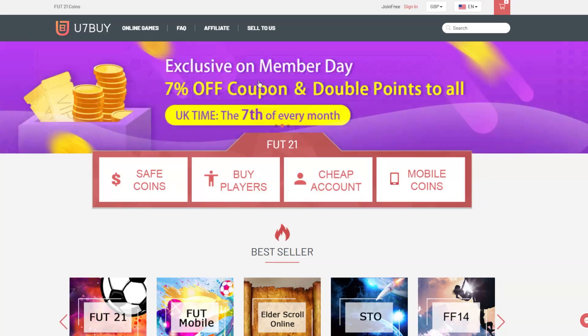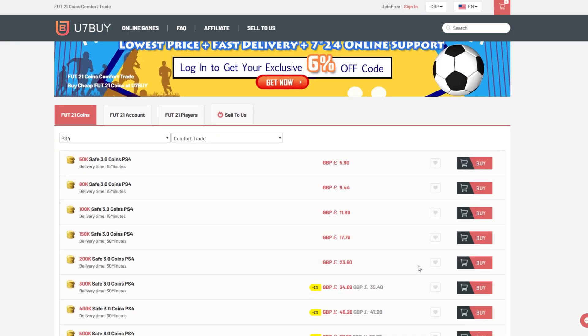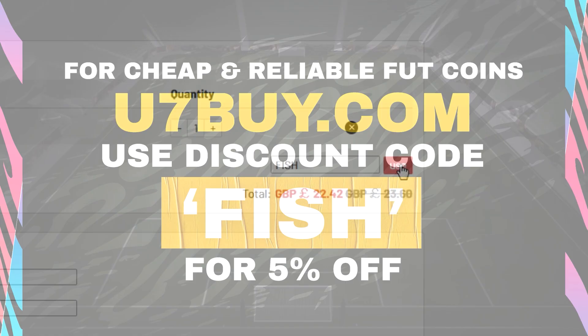You guys liked the first one so much we decided to get another one going. We've got more FIFA 21 pack and play. If you're considering doing the brand new Icon SBC, my sponsor u7buy are doing a Black Friday sale from the 25th to the 30th of November. Using my discount code 'fish' at checkout will get you 7% off your total order or a coin bonus of 7 to 14%.